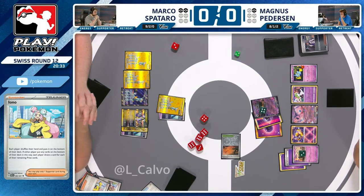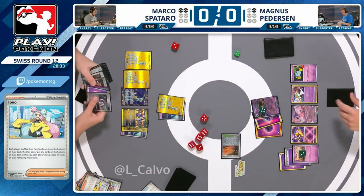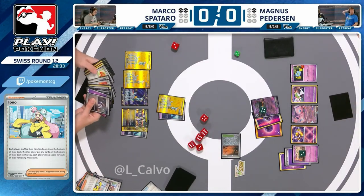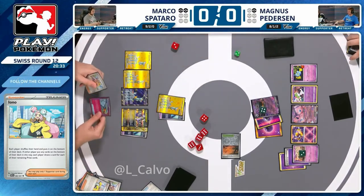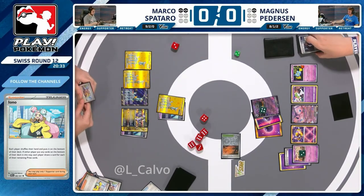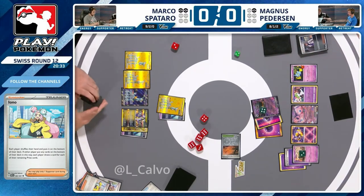I think the judges are debating because Marco retreated before seeing the second card from Iono. That's the debate right now — Magnus is in a call-my-bluff moment with Poltergeist. Incredible. Oh, this game has got a lot more interesting than it looked like it was going to be. If one of them is a trainer, you basically win the game — you've got your Prime Catcher and you're in Poltergeist range. But you cannot play the Arven and can't play Prime Catcher because that's your win condition.